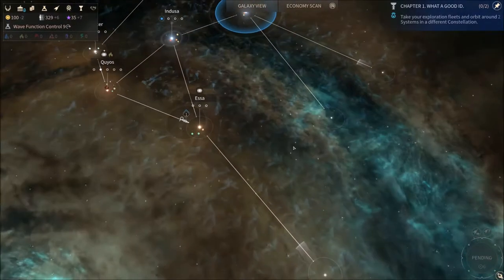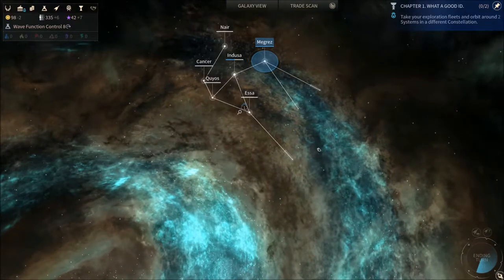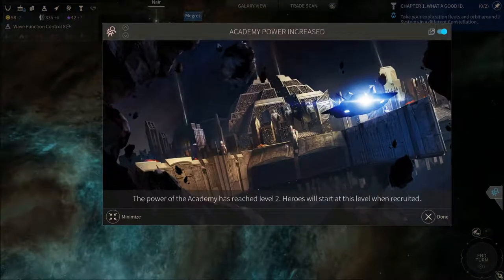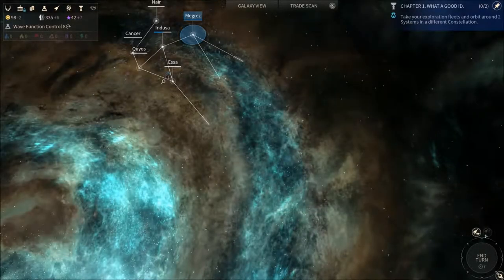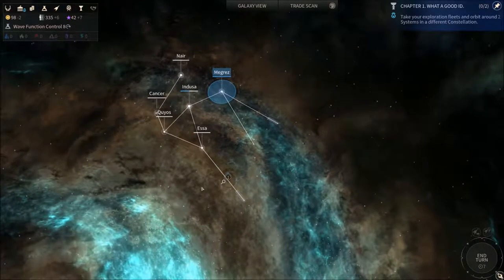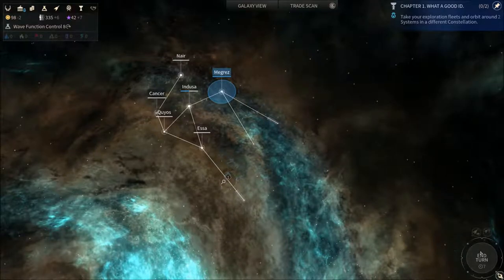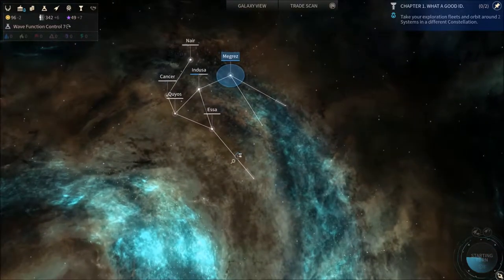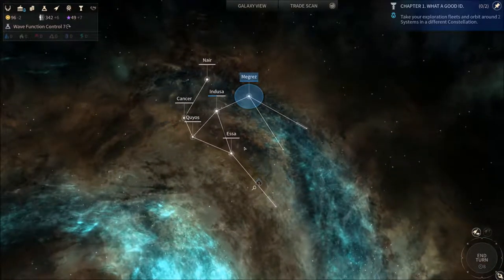This seems to be quite a big constellation we're mostly going to encounter. So this is the Academy power increase that I talked about before — now when you recruit heroes, they're going to be level 2 instead of level 1, which they were when we got the first hero. We're mostly going to encounter some other faction over here.